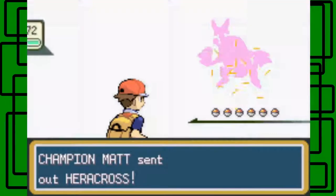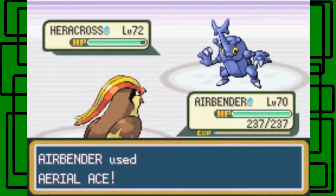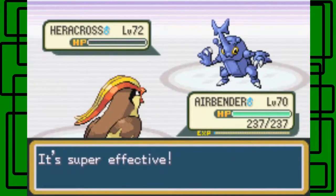It starts off with Heracross at level 72, male. Let's go for the Air Cutter on this thing — it should one-hit kill because it's 4x weak to Flying type moves. We take it on and hit — awesome.